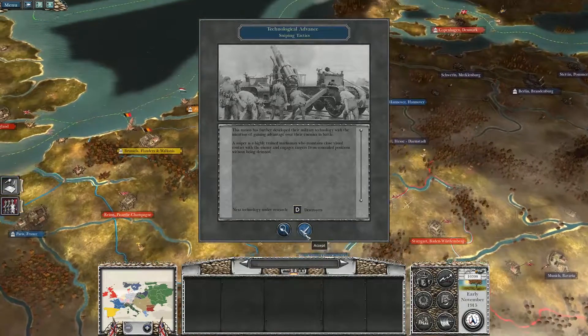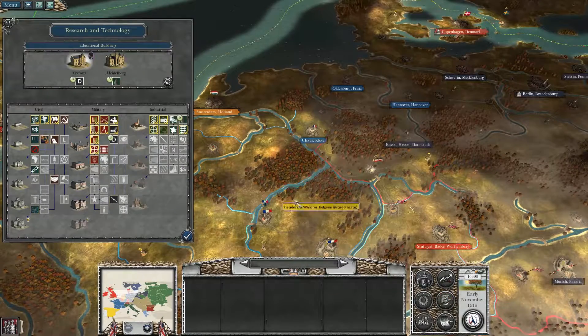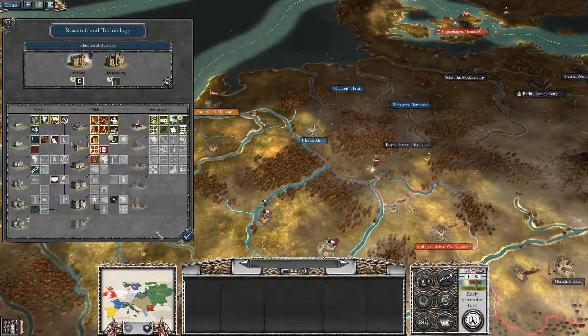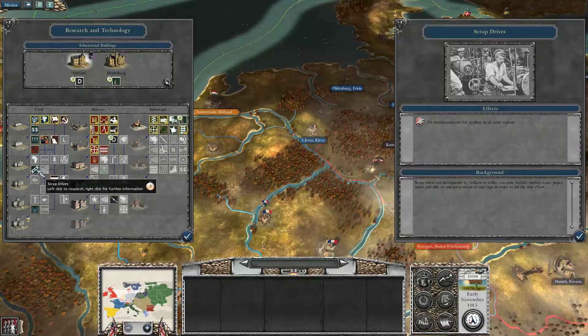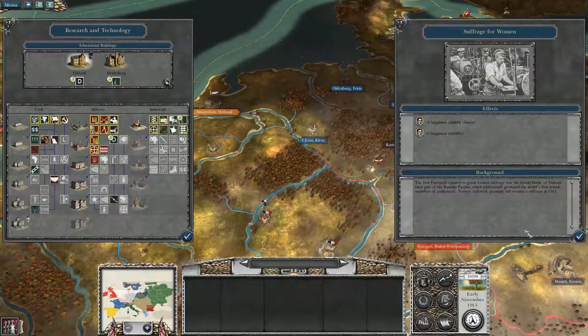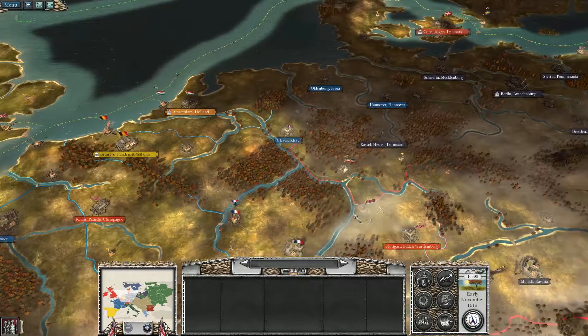Technological advance — we're going to research destroyers. Is that what I want to do? Yeah, I think so. I think we need to move down the military core just a little bit. Yeah, I think that's a smart choice.